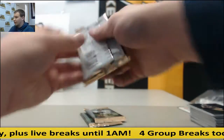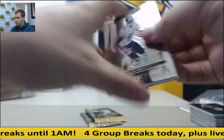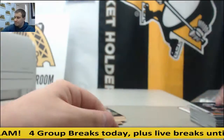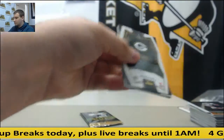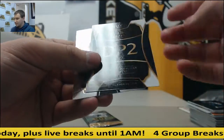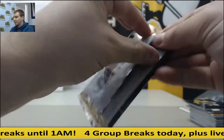Jacoby Brissett, red, white, and orange. Adrian Peterson. Redemption, defensive player number 2. Should be a high pick. And last pack.